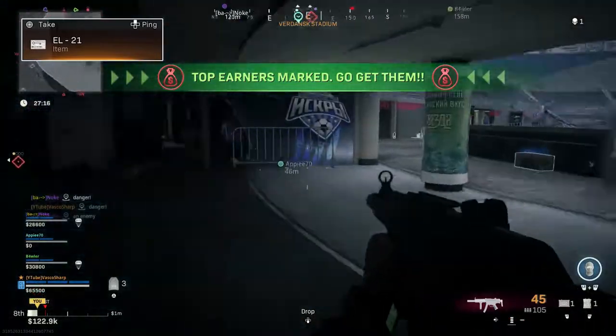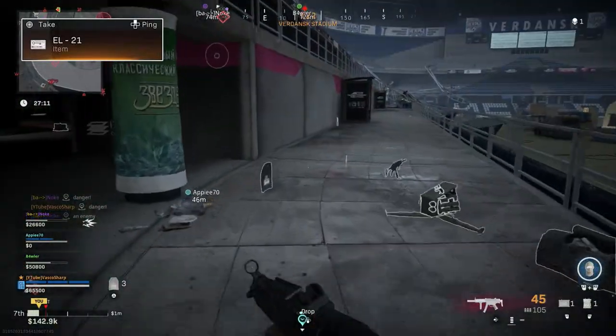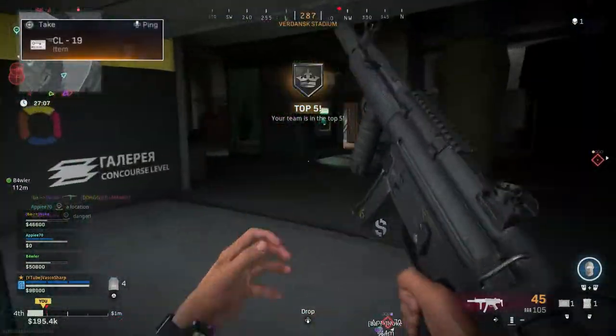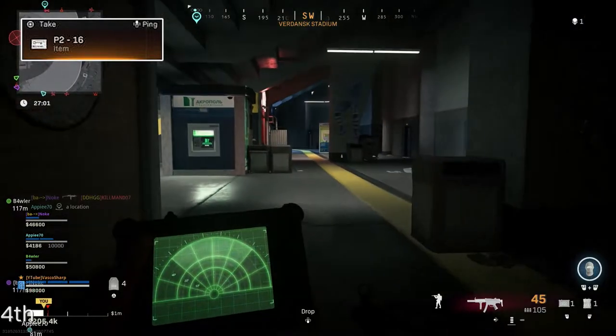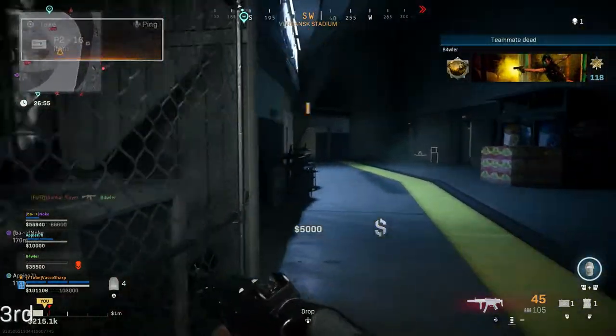These labels tell you which door is going to open. EL stands for Executive Lounge and that is located at the top of the stadium — use key card EL to open that door. CL stands for Concourse Level, down on the main level next to the bar. P2 stands for Parking Level 2, all the way down at the bottom of the stadium where there will be a room in the corner.